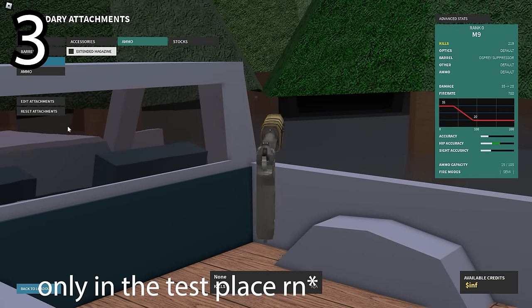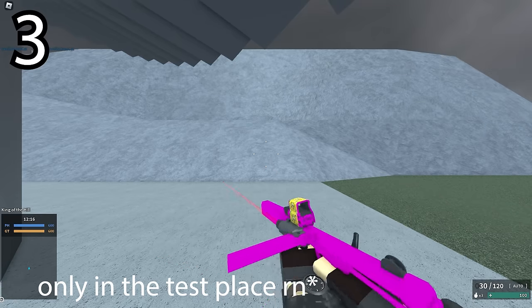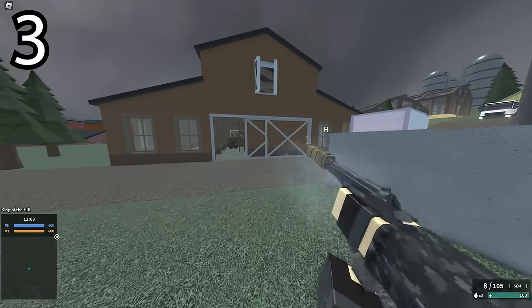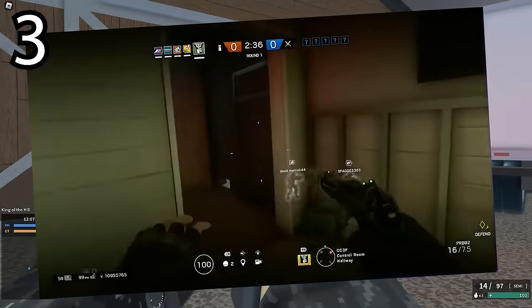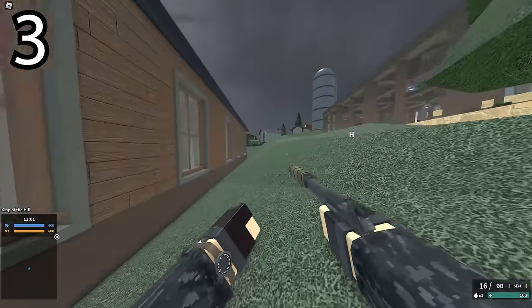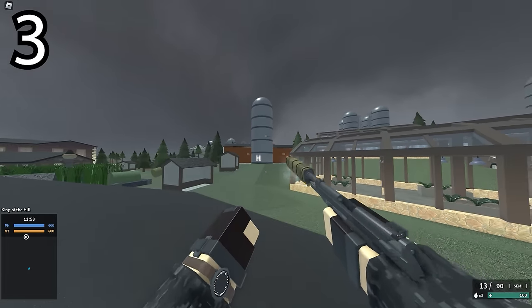If you put the Osprey suppressor on the M9, you will get this cool animation - well, this cool stance. And this stance is a reference to Caveira from Rainbow Six Siege. The suppressor still works as an Osprey suppressor, but you still get this cool little stance.